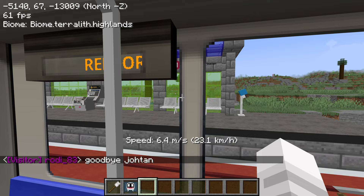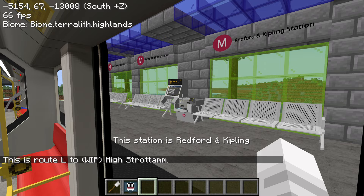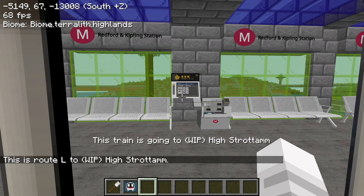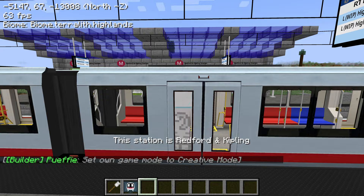The station design looks a bit North American — it just gives me that feel. Looks like this ticket machine got cut in half by WorldEdit. But these trains are really well made. He even has the light on top that only glows out of the two sides.